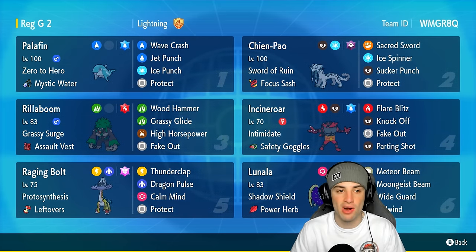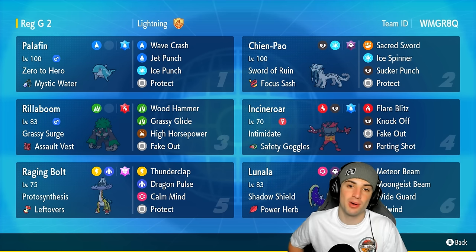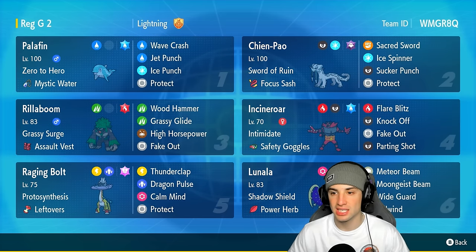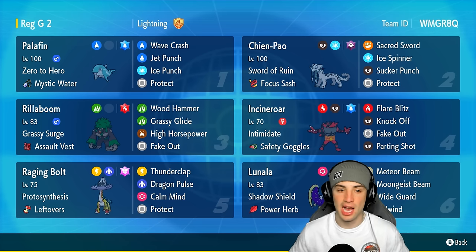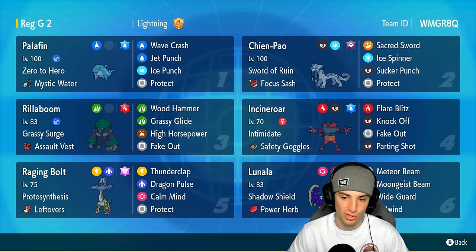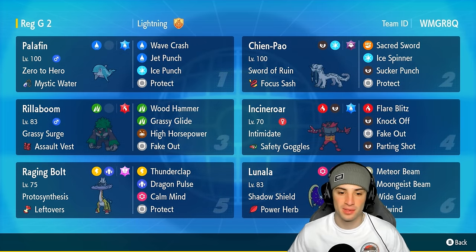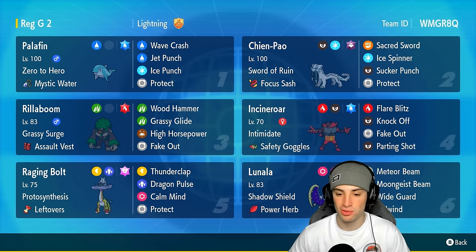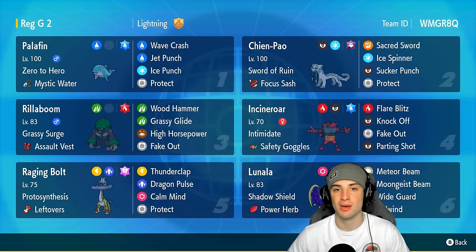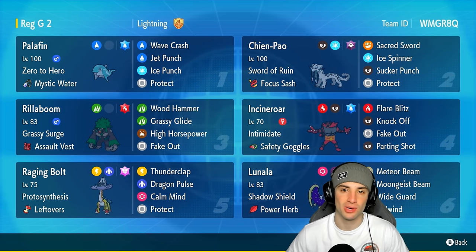Paired up with Palafin is Chien-Pao, a combo we've seen in previous formats - still working here with Swords of Ruin, Focus Sash, Sacred Sword, Sucker Punch, and Protect. Obviously can't have a Regulation G team without Rillaboom and Incineroar - they're just so strong. One has terrain control, the other has Intimidate, and both can Fake Out. The final two Pokemon are Raging Bolt as a big-time special attacker and our restricted Pokemon Lunala with Shadow Shield, Power Herb, Meteor Beam, Moongeist Beam, Wide Guard, and Tailwind.